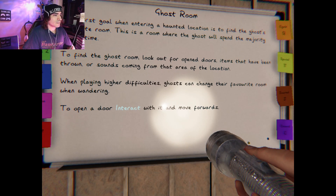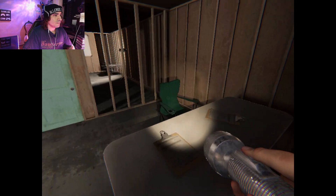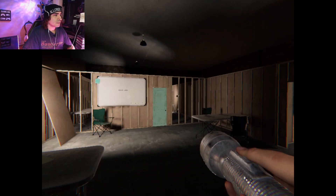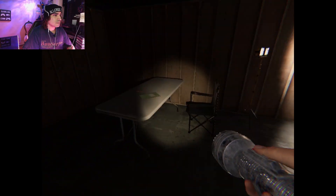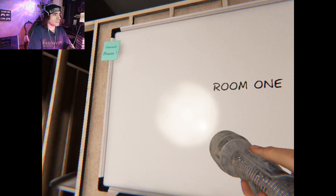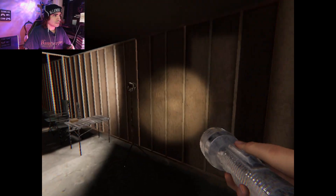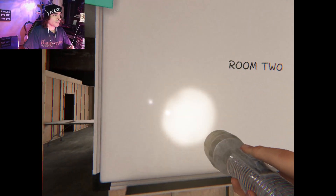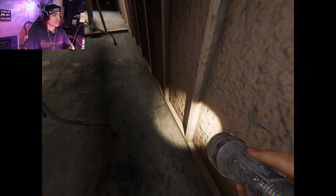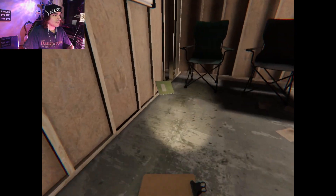Find the ghost's favorite room — this is the room where the ghost spends the majority of its time. On higher difficulties the ghost can change its favorite room. Open the door, interact with it, move forward. Head through the door to the next section. Let's see what's in here — oh, it's all moved over here. There it is. Pick that up too just in case — this and this.